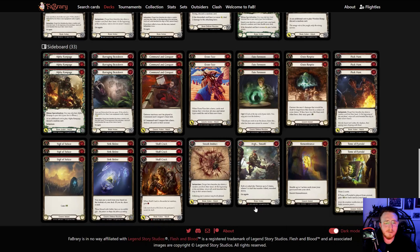Same as last season: Crown of Providence, Fendals, Gamblers, Heart and Crosswrap, Mandible Claws, Null Rune, Scabskins, Skullhorn. You'll also notice there's no claws in this list. Why no club? Because it's too slow. I tried full fatiguing and had multiple people attempt to full fatigue Lexi. It's impossible, especially once they figure out what you're doing — they're just going to pitch stack and kill you.